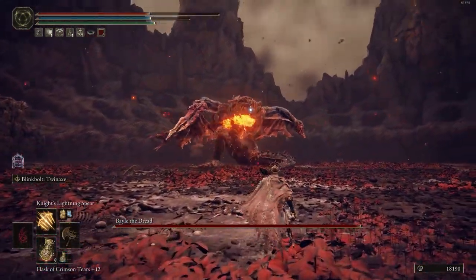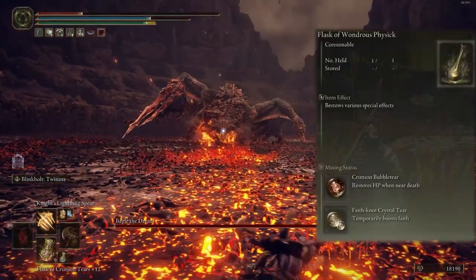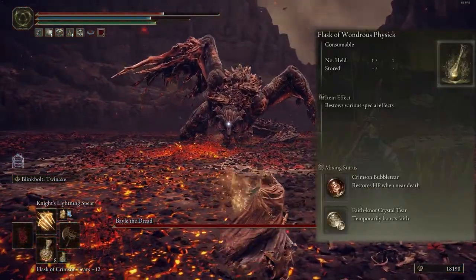For the Flask, I mix it for stats: restore HP when you're close to death, and boost faith.